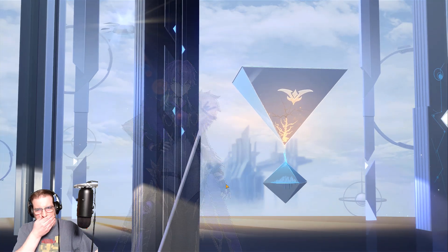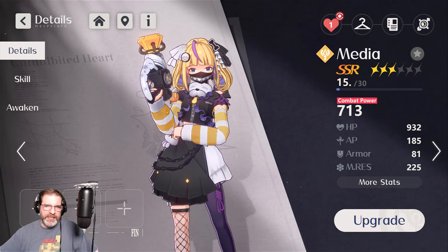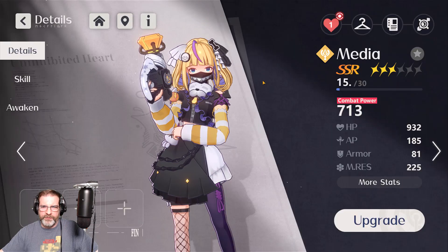Let's take a look at my roster here really quick. Every character here I've gotten for free just by completing stuff in the game. You can see what each one does — we've got Guardians and Hoplites, Assassins, Rangers, Casters. When you have a Guardian, all allies take 5% less damage. When you have a Caster, all allies charge energy 5% faster. So there are some different mechanics there that I haven't necessarily seen before. Elements are your typical rock-paper-scissors RGB — red beats green, green beats blue, blue beats red — and then you've got dark and light as well. A lot of familiarity there.